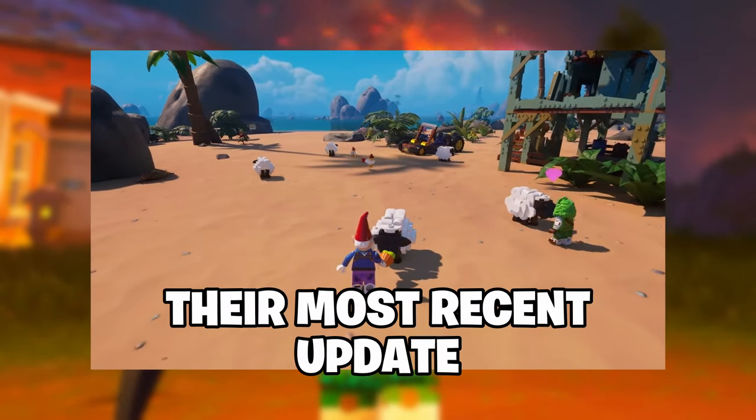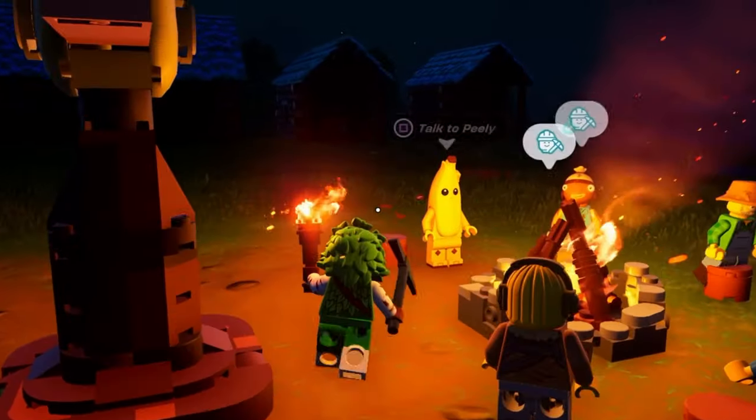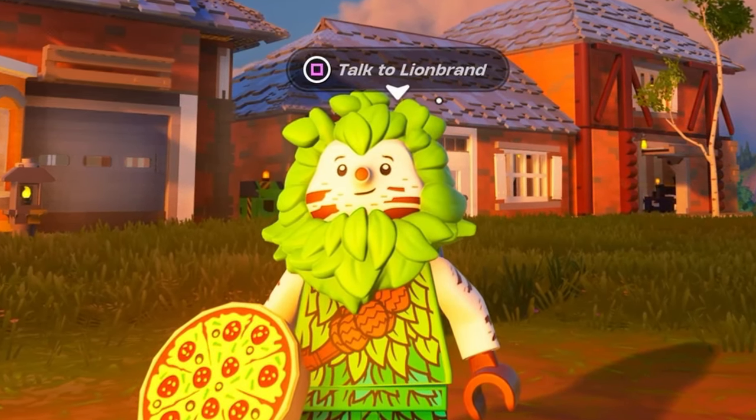LEGO Fortnite just dropped their most recent update, version 29.30, Farm Friends. It's nighttime and I don't like recording at night, but I feel like this update definitely has potential. We're gonna go over the patch notes and show you guys a couple of things they added this week.